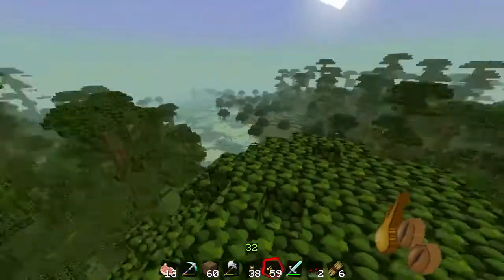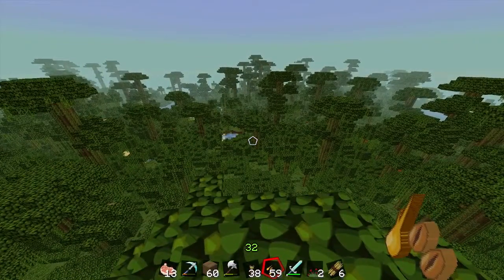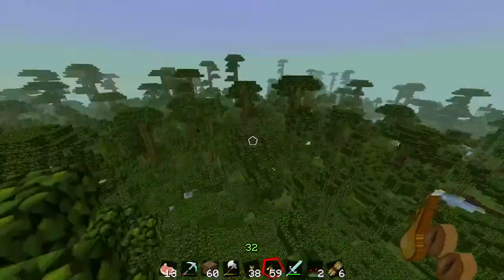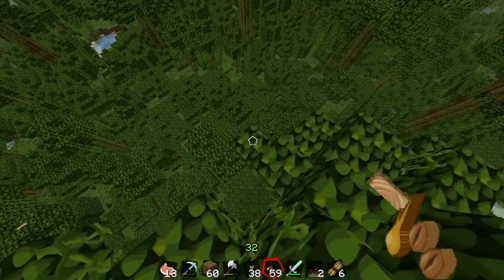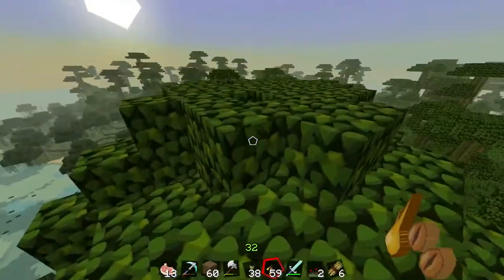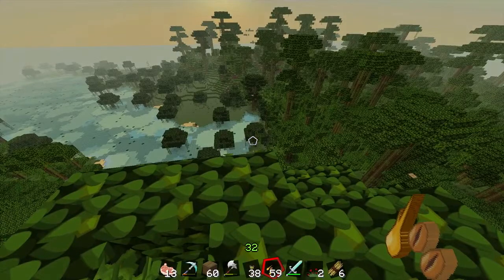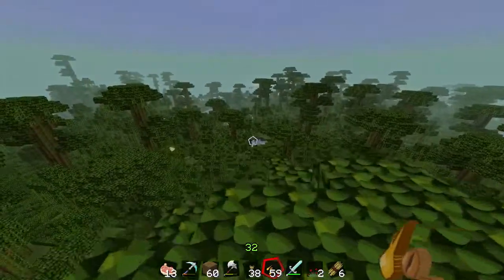That's why the rainforest is a very good place to live, but the only problem is you have to live in a tree pretty much — you can't live anywhere else. Even if you try to live down low, there are trees down there, so it's really hard. The easiest place for new people to start out is a regular forest, a swamp, or a snow biome.